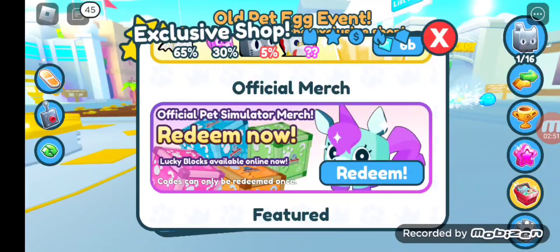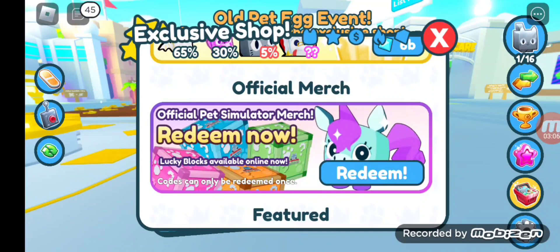The Lucky Blocks feature the cat grabbing the pet's egg logo with the phone, and they only have a poplet and a question mark on them — that's the pattern. So that's the official pet's merch redeemed now, Lucky Blocks version, available online now.